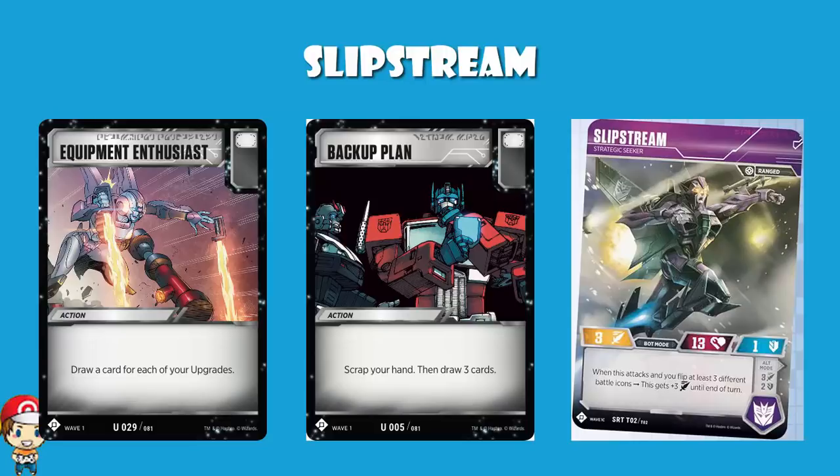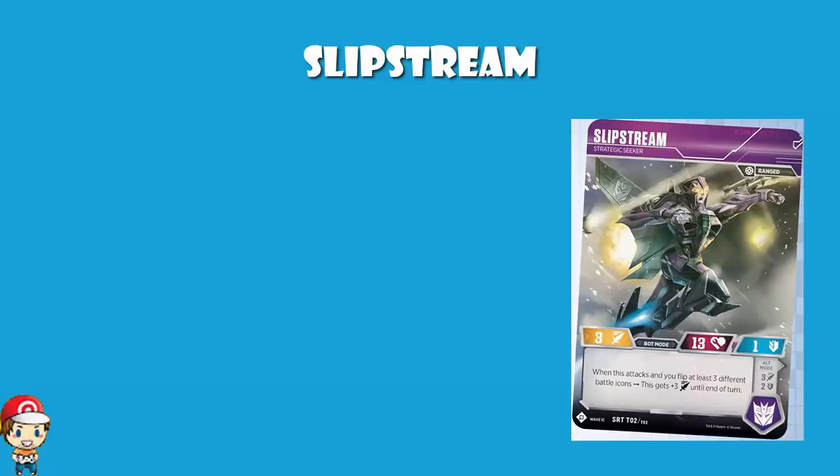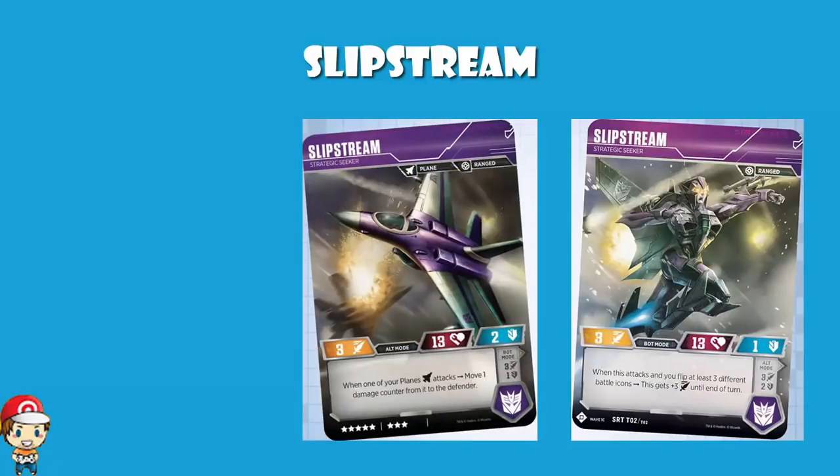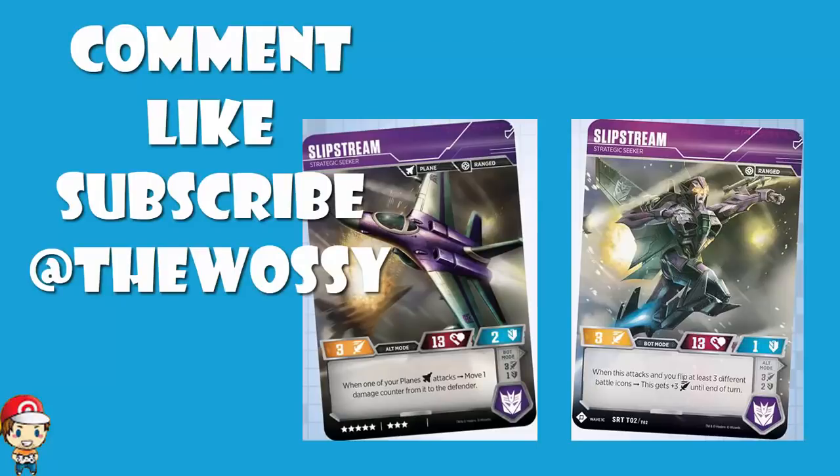Slipstream does not fit into my main planes deck where I'm just going Starscream Air Commander, Thundercracker Mach Warrior, and Skywarp. But I do think there is absolutely a good deck to be made here with Slipstream. I think you need to play around a bit, really go for the three different icons, and focus on the white. There is a bit of potential here. But this is the time, ladies and gentlemen, where you tell me what you think about Slipstream — tell me what your testing has shown, tell me what cards you like to pair it with. Please do remember the rule: be nice. Make sure you like this video, subscribe to this channel, and follow me on Twitter at TheWossie, where I ramble about stuff. But by far the most important thing, as always, is to look after yourselves. Until next time, thank you very much for watching. I'm Ross, and you've been watching Wossie Plays.